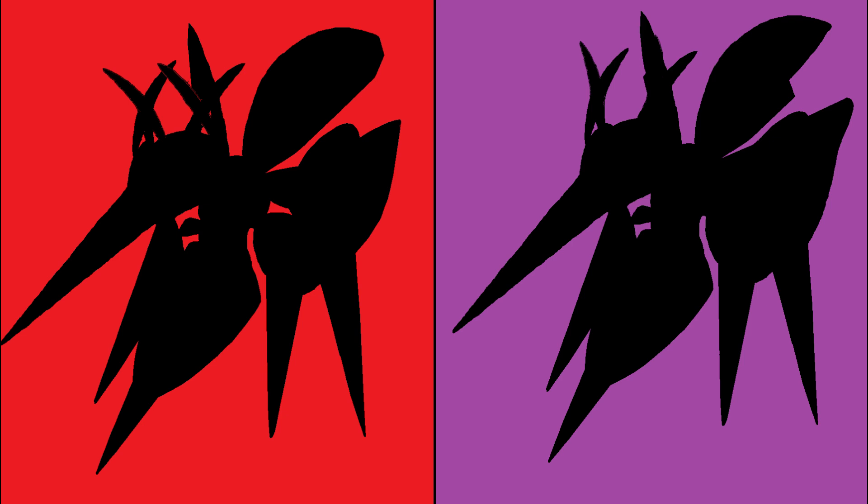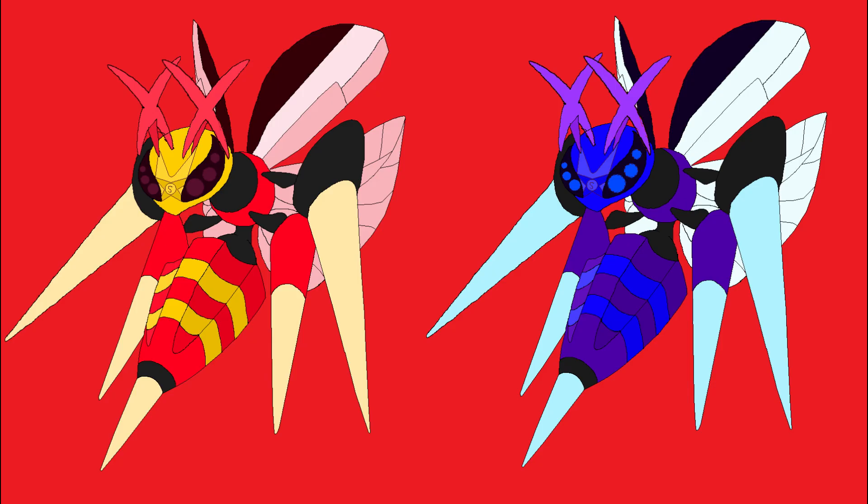I made two versions of B-Drill, but only the Mega Evolutions. I thought about making one called Mega Evolution Scarlet and one called Mega Evolution Violet. I decided to go with the typical red Scarlet theme and make the body of the B-Drill a Scarlet color. But because Scarlet's opposite game is Violet, I went with a purplish indigo color for the main body.